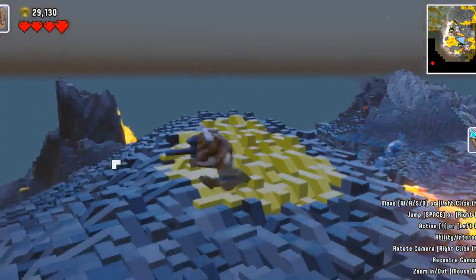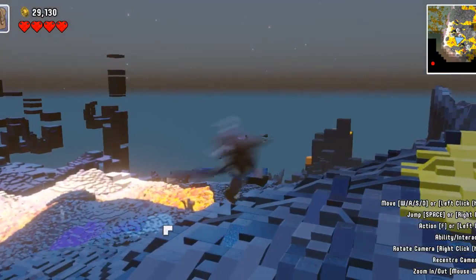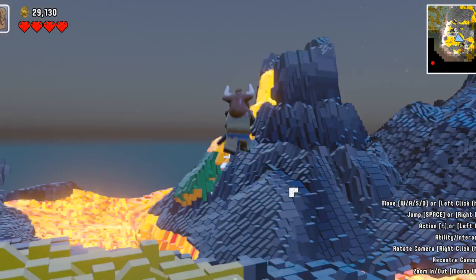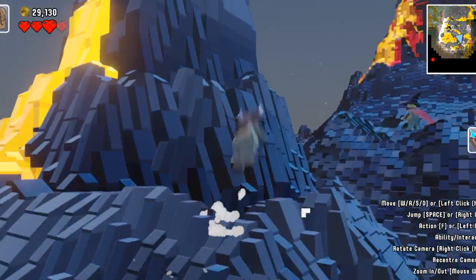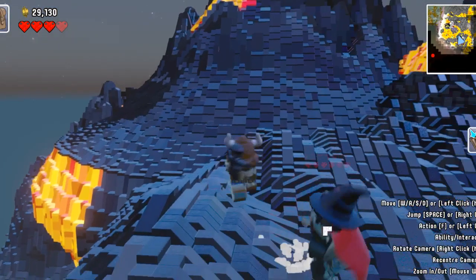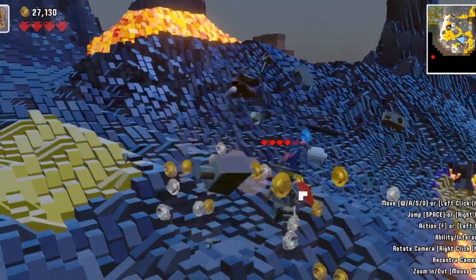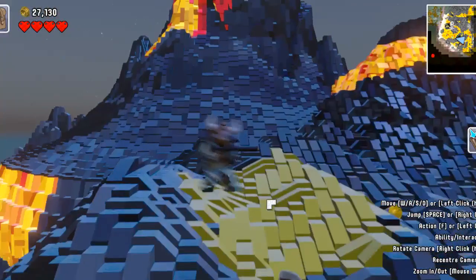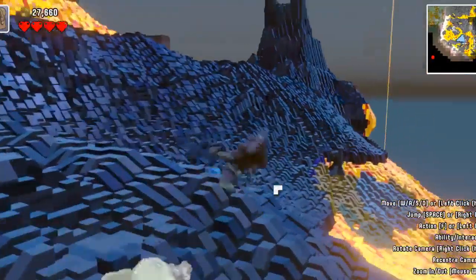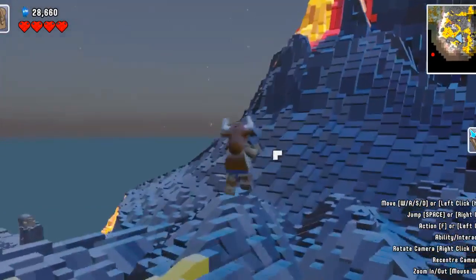Whenever you shoot the paintball gun it actually makes color — I'm gonna purple and yellow this place, like Splatoon! It looks like if I use the paintball gun it doesn't take damage. But if you use it as a melee weapon it will take damage. By the way, studs are your currency.